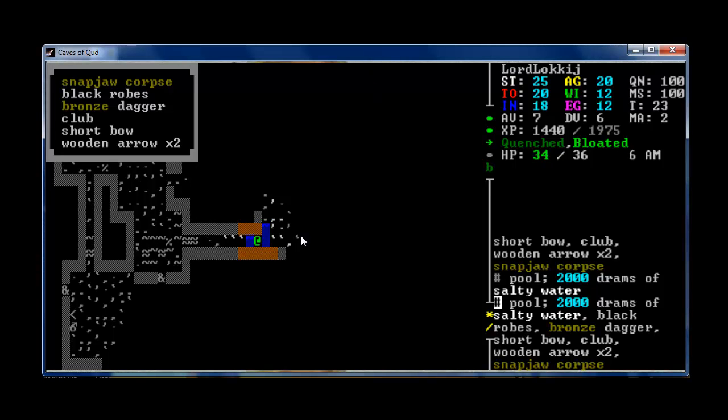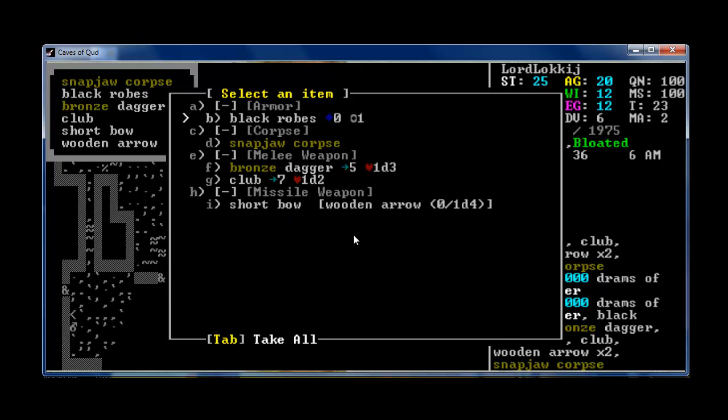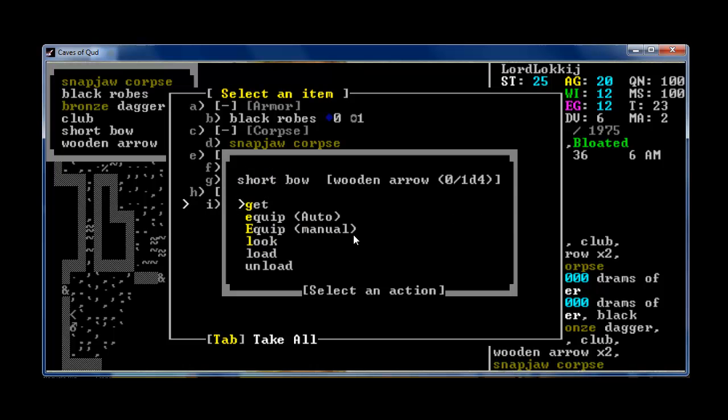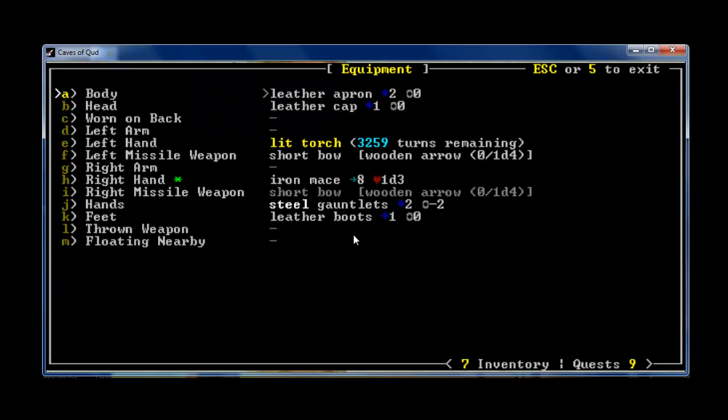This is DeWaldo and we're back with some Caves of Qud. I think I'm going to take these wooden arrows — I already have a bunch in my inventory — and a short bow. Seems like a good thing to equip. Let's check our equipment. Looks like we've got it in our missile weapon. I'm pretty sure I can use F to fire.